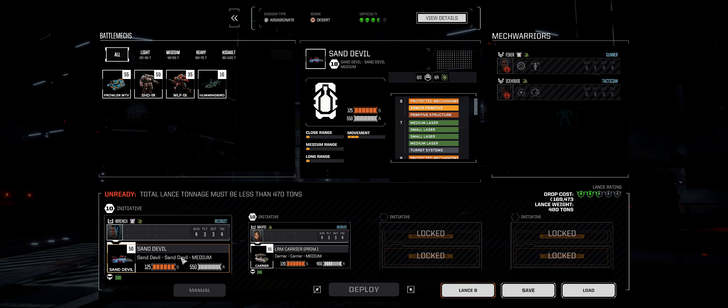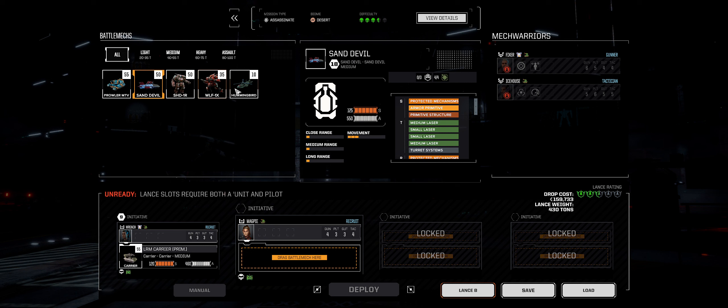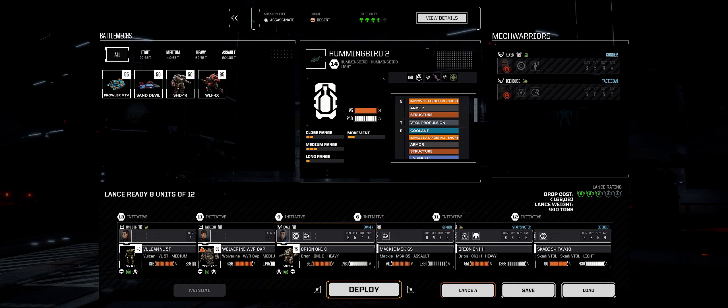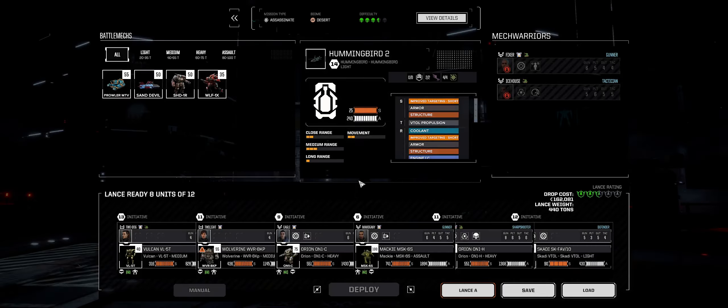We'll put Wrench in the Sand Devil. Actually, let's flip these around — you'll be in the Hummingbird. Okay, this is how we're deploying. It's a three and a half skull mission. We are brave, and we're trying to do these on a regular basis, so yeah, we are doing three and a half skull missions. That's the way it goes.